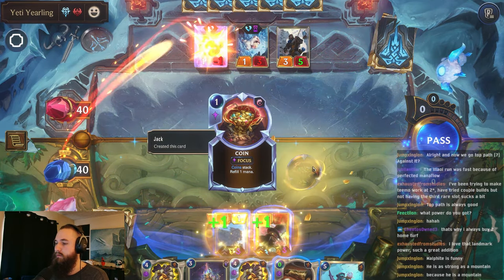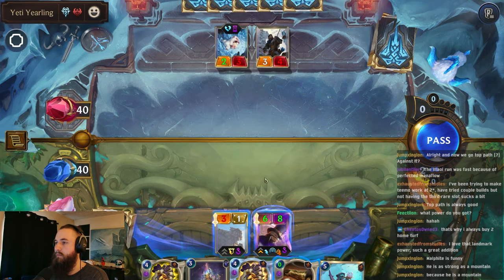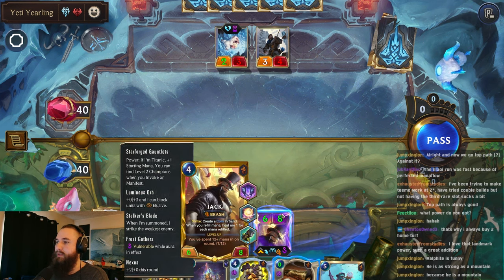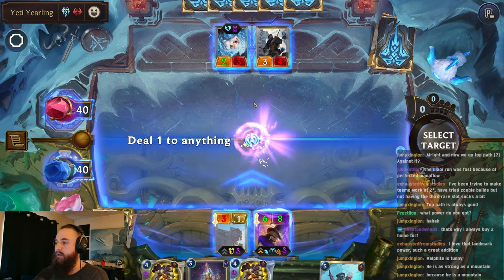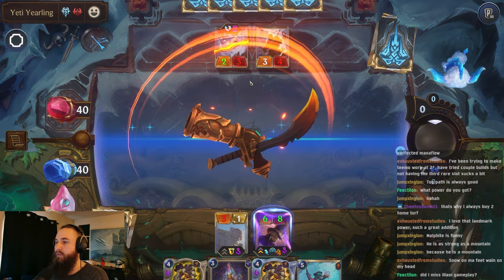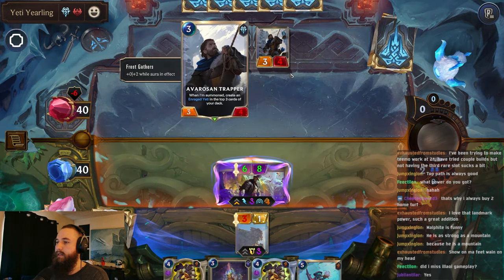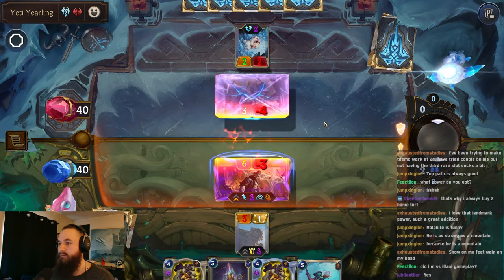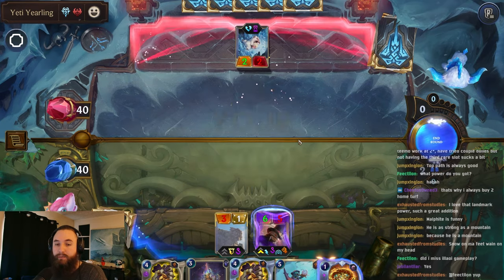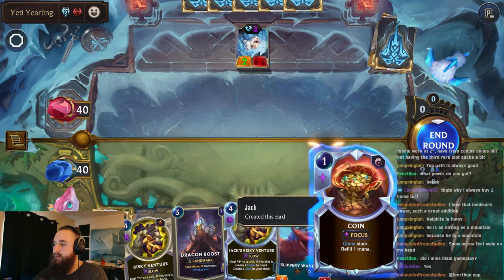All right, so Malphite will just die if we attack, which isn't great. We'll actually use this here to get them below the three power threshold. That way they can't block our Brash. So the only person that can block is their Trapper. Not too bad. Yeah, we blasted through Allawi. We'll save this for next round.